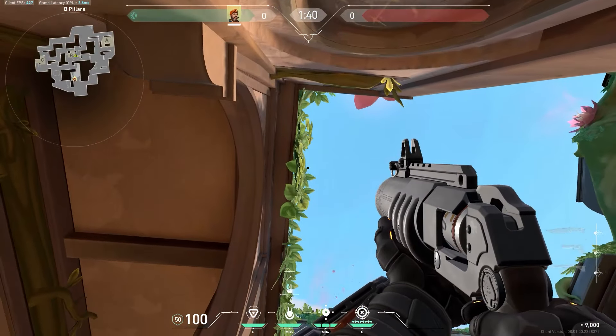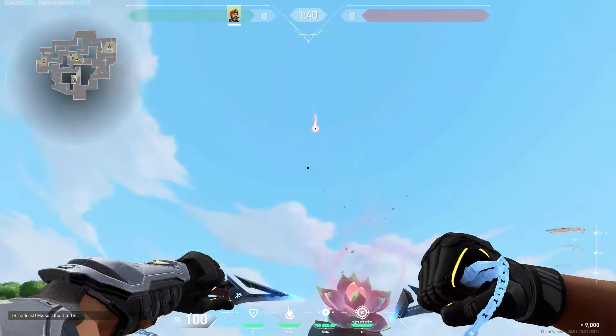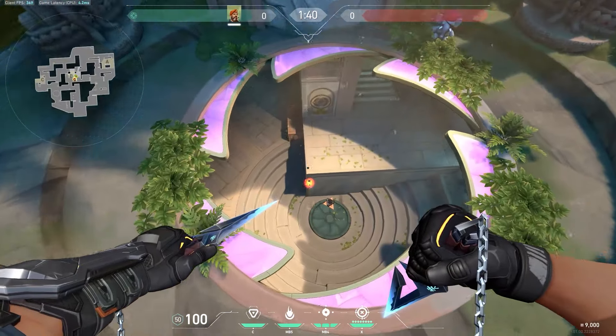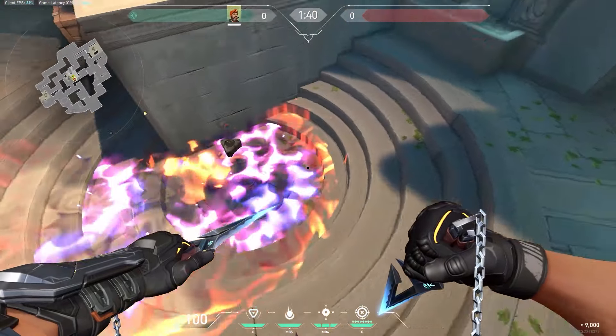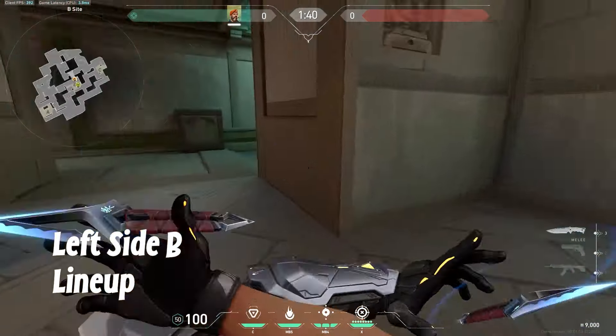For the next one, same plan spot. You want to come over here in this corner, this line right here. You simply want to turn around and look straight up until you get to about right here. And shoot. It'll go straight up, come straight down, and land directly on depot.